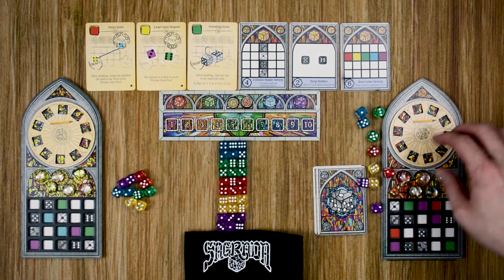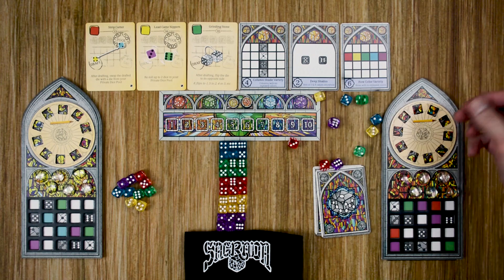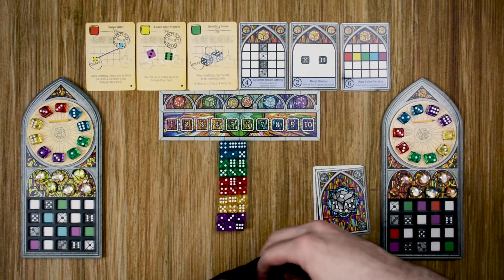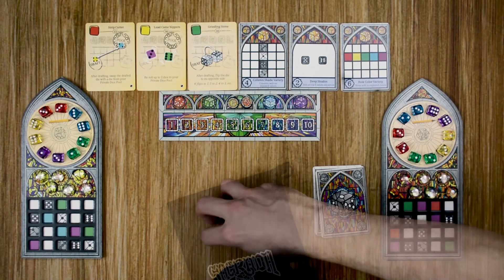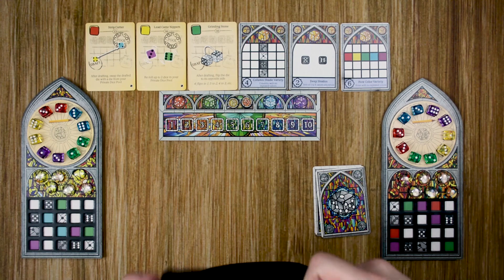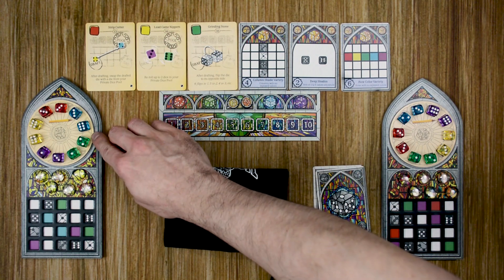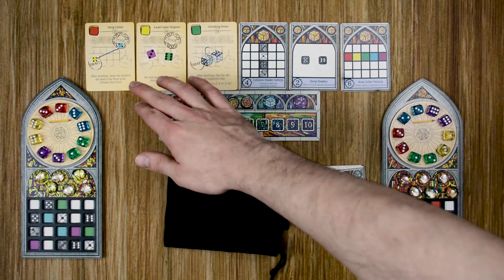If you're playing with the private dice pools, each player will receive a full set of 10 dice — two of each color — and the rest go in the bag based on the chart. Each player will roll their set of dice and place them in the wheel in any way they want. The remainder of the dice go in the bag. With a two-player game using the private dice pool, you'll be placing 30 dice in the bag, then mix the bag up and follow all other standard setup instructions.